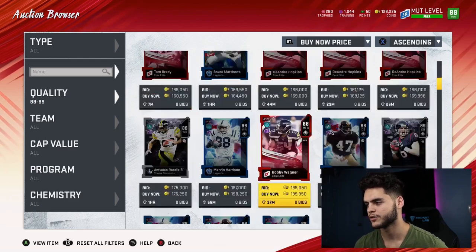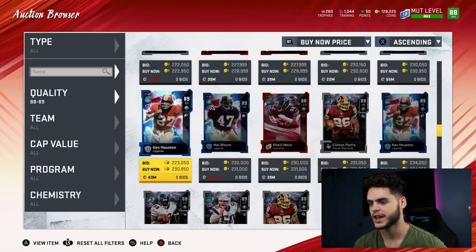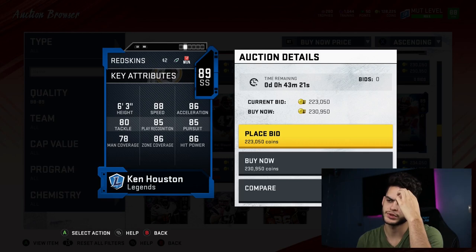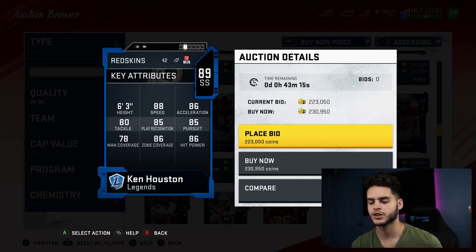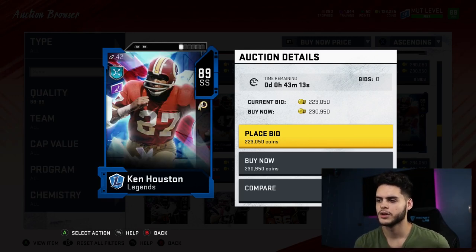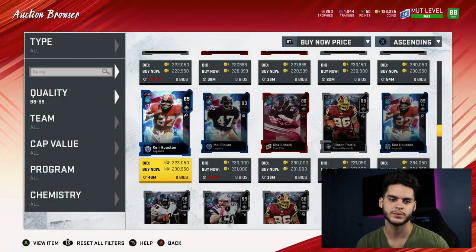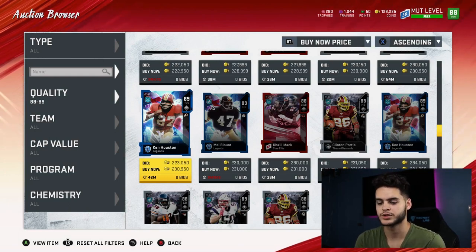Another guy on this list that I really like — he's going to be a staple on my team — is Ken Houston at number 7. He's the fastest safety in the game, minus a powered-up Pat Tillman. He has good hit power, good zone, bad man coverage, but good acceleration, 80 tackle, 85 play recognition, and 85 pursuit. He's probably the best strong safety in the game right now, as long as Pat Tillman isn't powered up. But again, he's only at number 7 because of longevity — he might not get an upgrade until Christmas, Thanksgiving, Ultimate Legends, or the Super Bowl. He will not be the best card by then, so powering him up and keeping him on the bench for months would be a waste of coins.